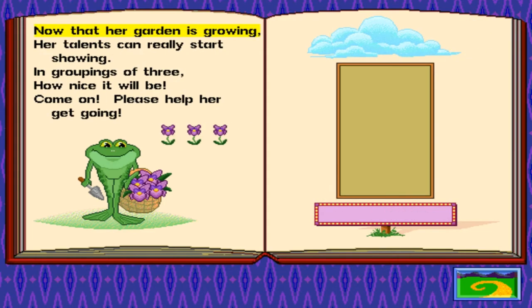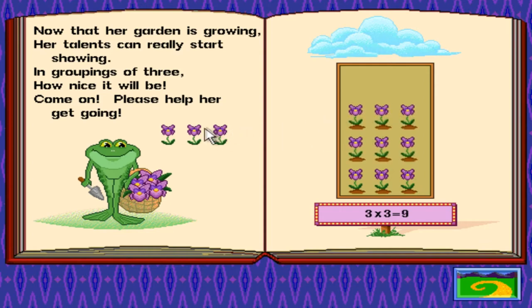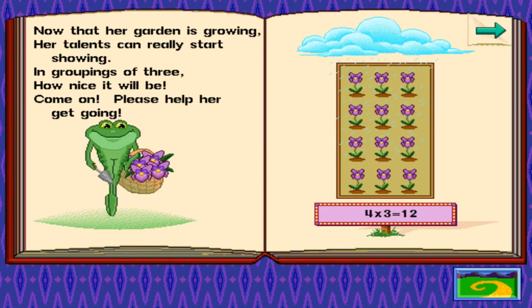Now that her garden is growing, her talents can really start showing. In groupings of three, how nice it will be — come on, please help her get going. Why can't she do this herself? Why is this world filled with incompetent adults that don't know how to do basic things, like math? Did they not go to school? Actually, they may not have gone to school. All right, we'll help them out. They didn't play Reader Rabbit's Interactive Math Journey, clearly.